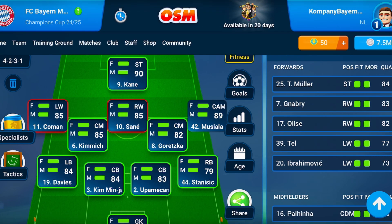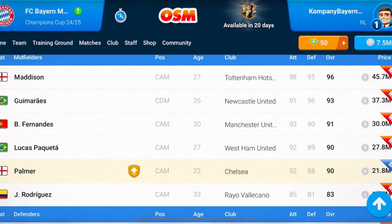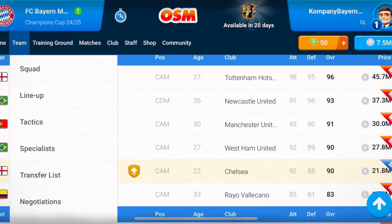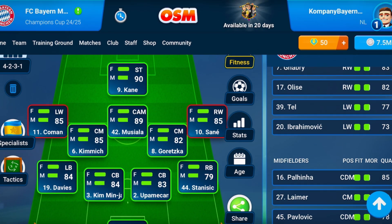My recommendation is to always try to go to the transfer list and see what you have. If you have left midfield and right midfield positions available to buy, it's fine. But if not, I recommend you to buy some central attacking midfielders. For example, in the transfer list we don't have the two positions we're looking for, so you will have to choose two. I will choose, for example, Maddison and Cole Palmer. After that, I will convert them to left midfield and right midfield — so Maddison can play left midfield and Palmer can play right midfield without any problem. That is the only way to complete this 4-2-3-1 lineup.